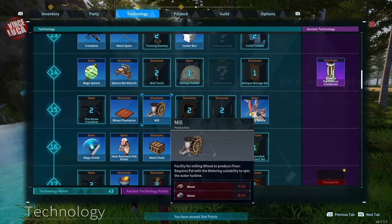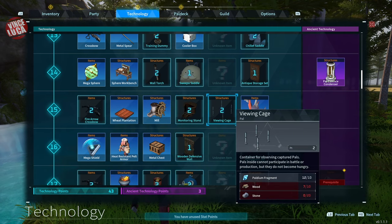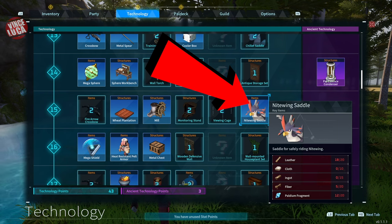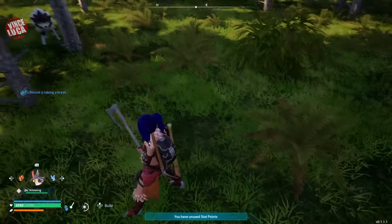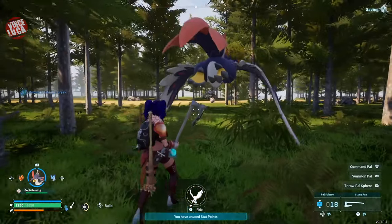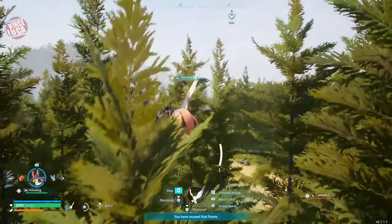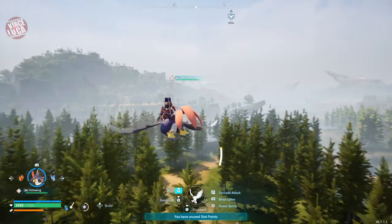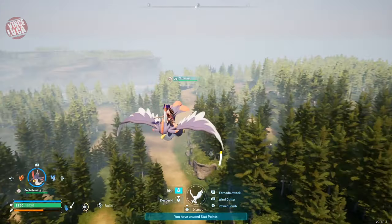Another pretty important technology is a flying mount for exploring, and you're going to get this at level 15. It's the saddle for the Nightwing. To get this though, you're going to have to capture a Nightwing first, so make sure you can capture that before you reach level 15, and at level 15 you can craft the saddle, giving you probably your first flying mount of the game.